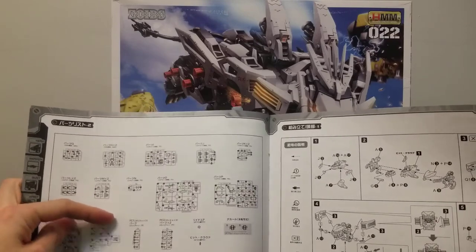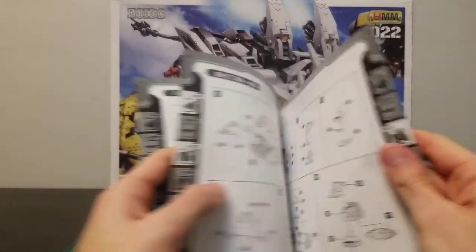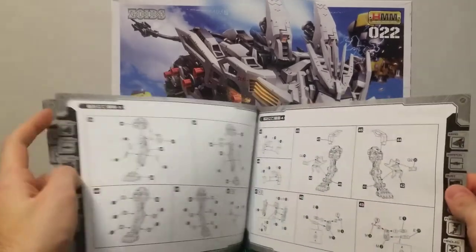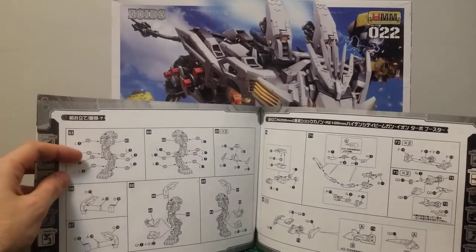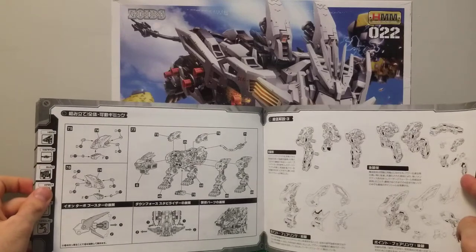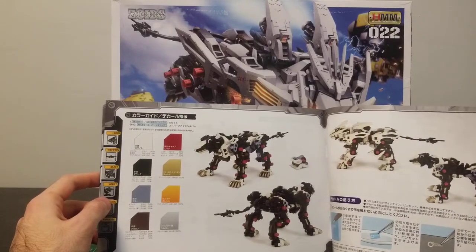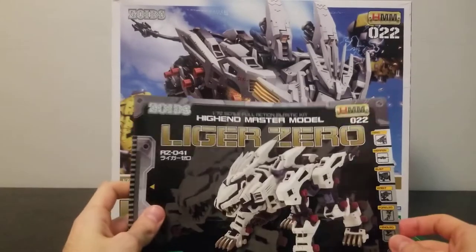Just like the other kit I've reviewed before, assembly starts with the head, then onto the bust or body, then the forelegs and hindlegs, the tail and weapons, along with the booster pack, and there you are fully assembled. You also get a color palette near the end in case you want to customize and paint the kit yourself. I personally did not paint this, but I did do something else.